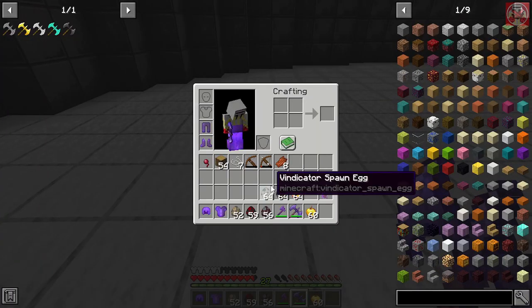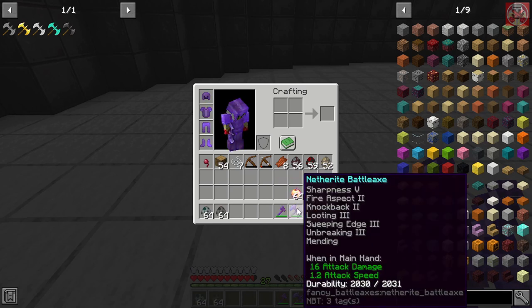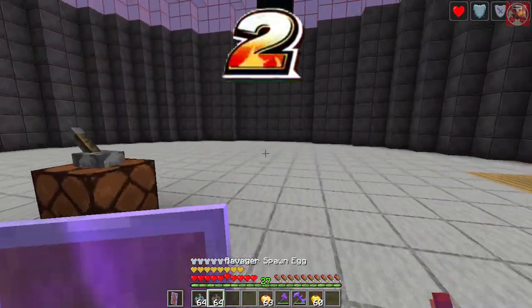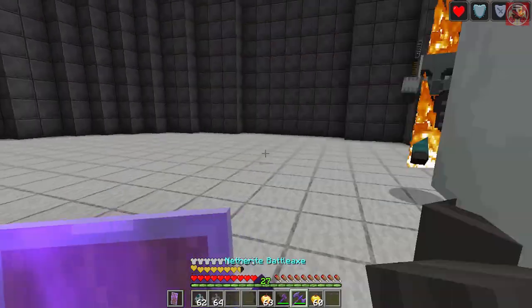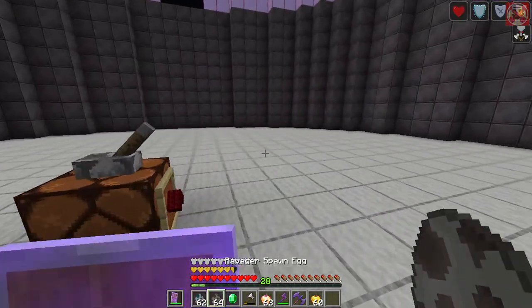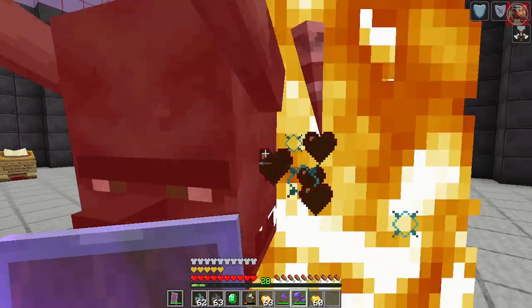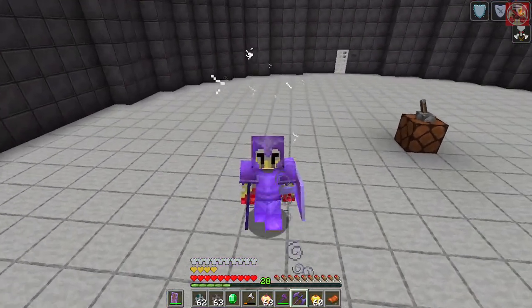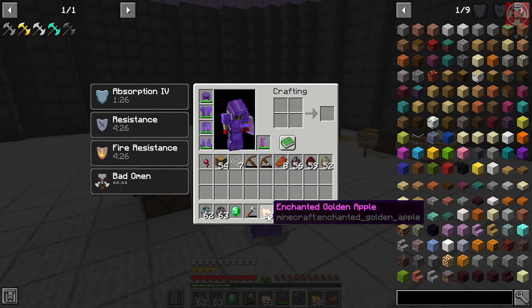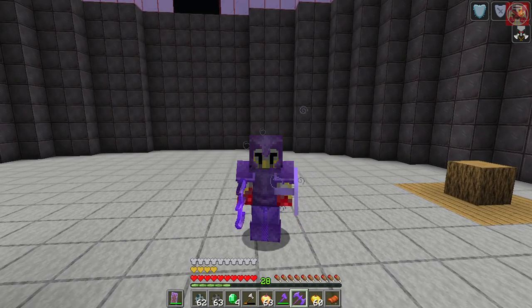Let's do a final battle test against something stronger — vindicators and ravagers — using the netherite battle axe with enchantments. Grabbing an enchanted golden apple first. The netherite battle axe deals massive damage to vindicators. Against a ravager, it goes down in just a matter of hits. Combined with a golden or enchanted golden apple, you have a great setup for fending off ravagers during a pillager raid.